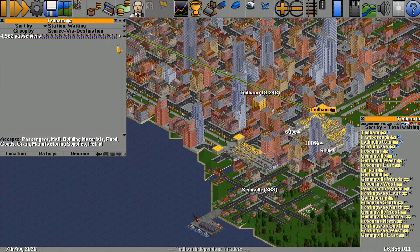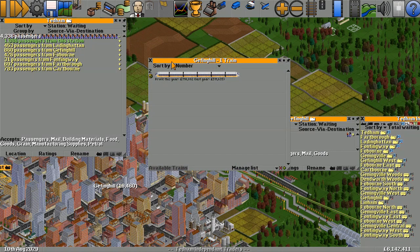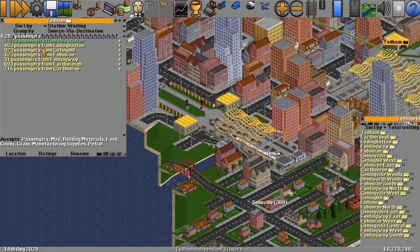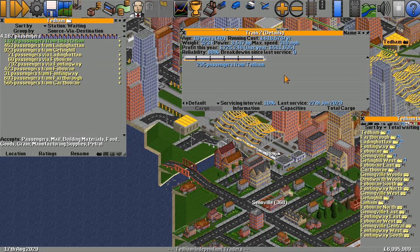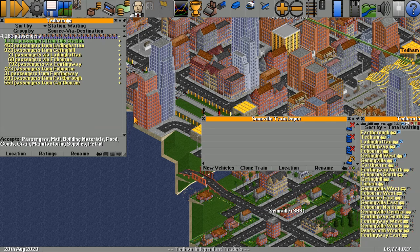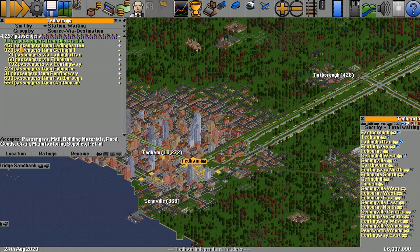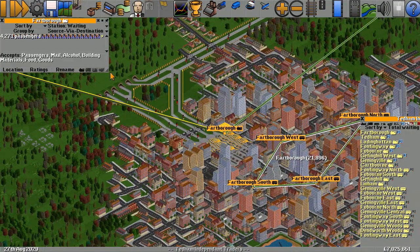We've got a direct shuttle between the two stations — let's have a look how many trains are going to actual Geffing Hill. Just the one, and it's not making a lot of profit because Geffing Hill doesn't have any passengers. But there are a lot of passengers wanting to go to Geffing Hill. Train 2 — wow, that's an old train — is full of passengers again.